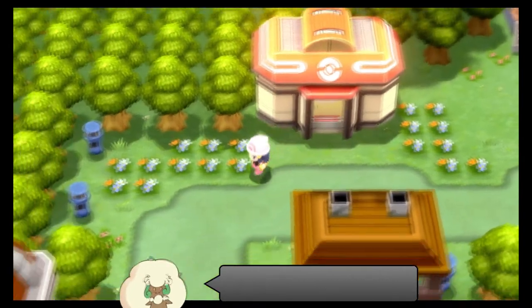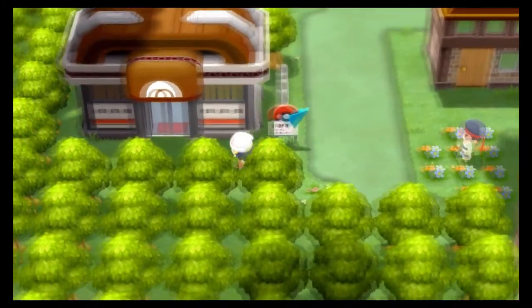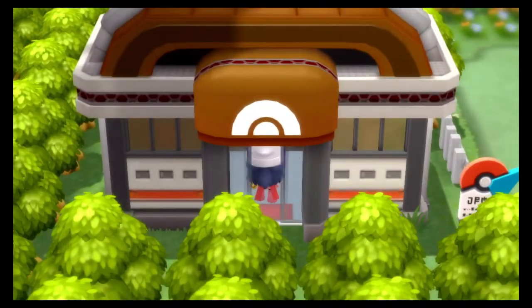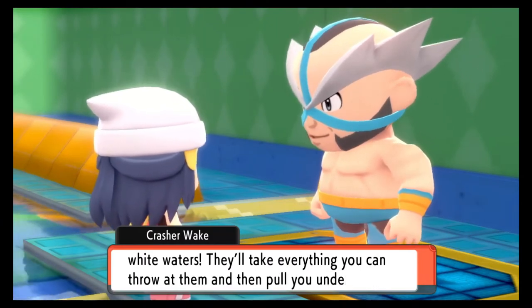If you've beaten the game, that means you've already gotten it, as there is only one method of getting it and it is mandatorily given to you when you visit Pastoria City's gym and of course challenge gym leader Crasher Wake to a battle.